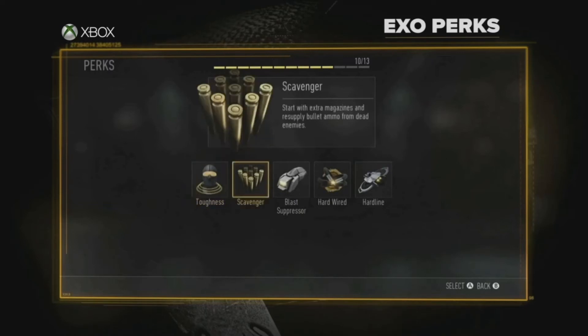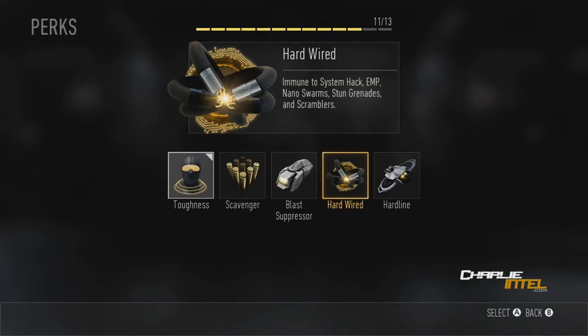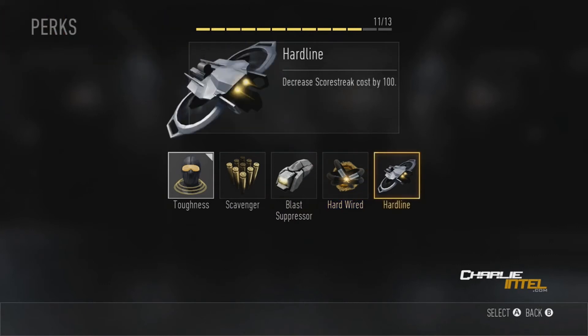The next one is the fan favorite Scavenger — start with extra magazines and resupply bullet ammo from dead enemies, so I'm sure a lot of players are going to be using that. Next one is Blast Suppressor: don't show on the enemy minimap when using exo movements — so you actually show up on the minimap when using your exo abilities without it. The next one is Hardwired: immune to system hack, EMP, nano swarms, stun grenades, and scramblers.